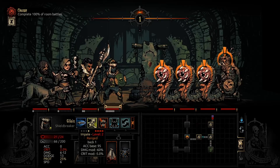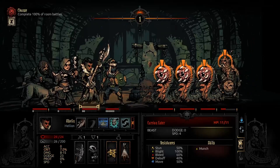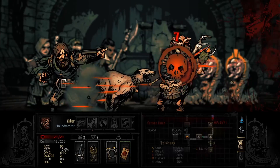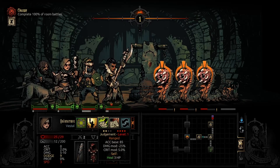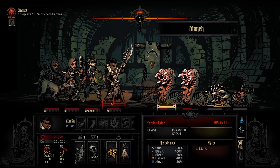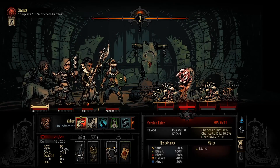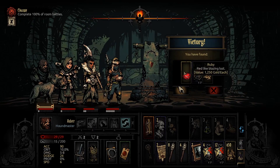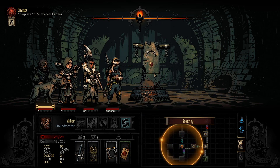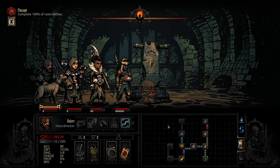Breakthrough can only be used when you're not in the front, so let's not attack that one and let you use Breakthrough now. Wasn't enough to kill them. Maybe we can kill two of them? Munch is no fun, but this will be okay. Hey, another portrait — nice. We're not messing with that again — is that a sacrificial altar? Sacrificial stone? Nah, we'll pass.